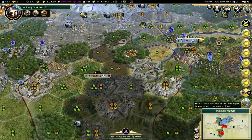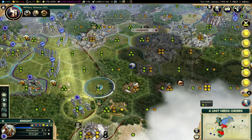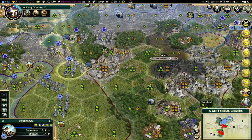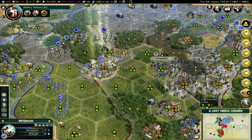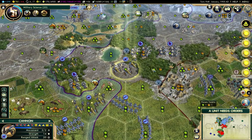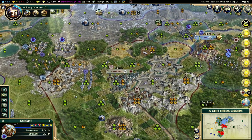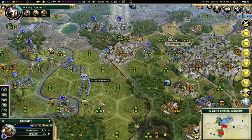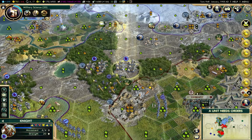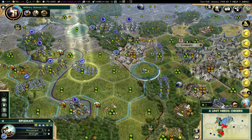Several city-states have declared war. There's a city there — okay, that's worth knowing. I'll bring this guy all the way in. That guy comes in there. This guy comes in here. This one comes in here.